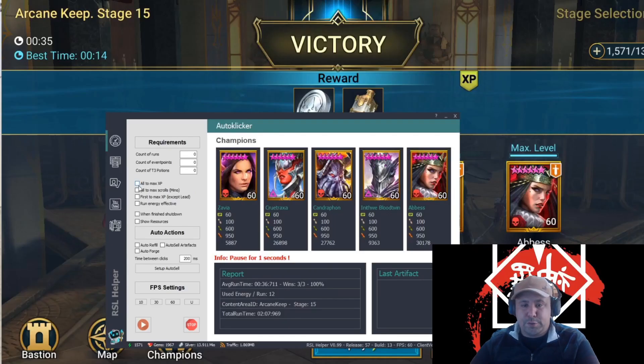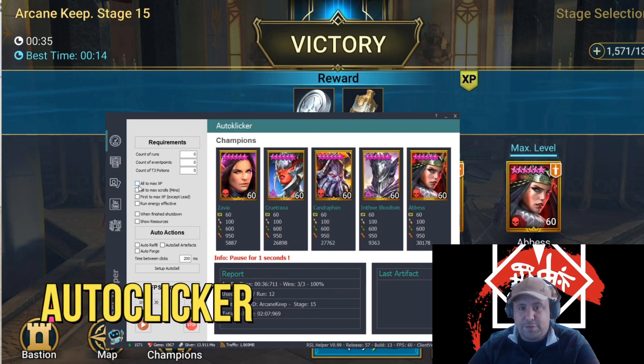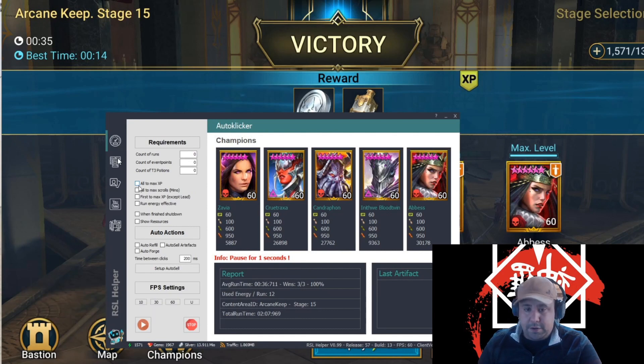This is what the main interface of the tool looks like. We have different sections here. The first one is the auto-clicker section, because RSL Helper is not just an auto-clicker — it contains different features. The first auto-clicker feature itself is pretty complete. It has the classic features, such as running part of the content for a certain amount of times, whether it is campaign or dungeons, and it has two more features that I haven't seen anywhere else.